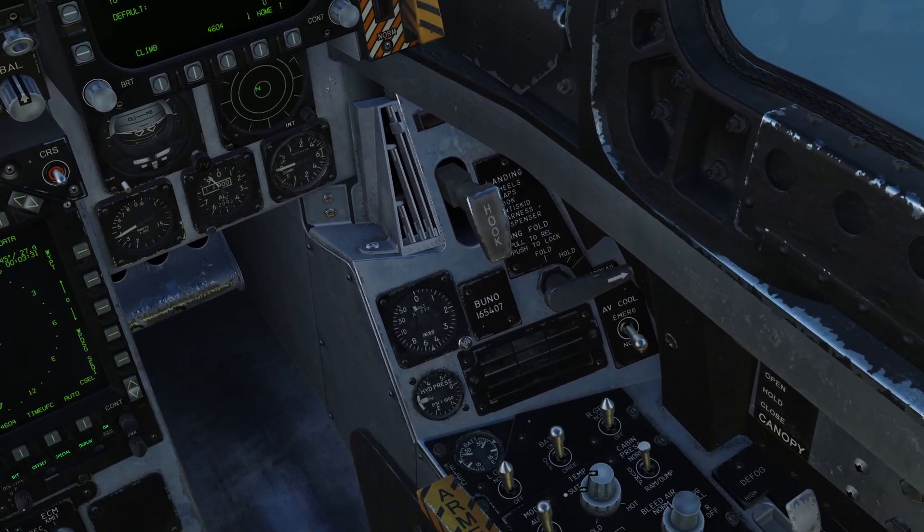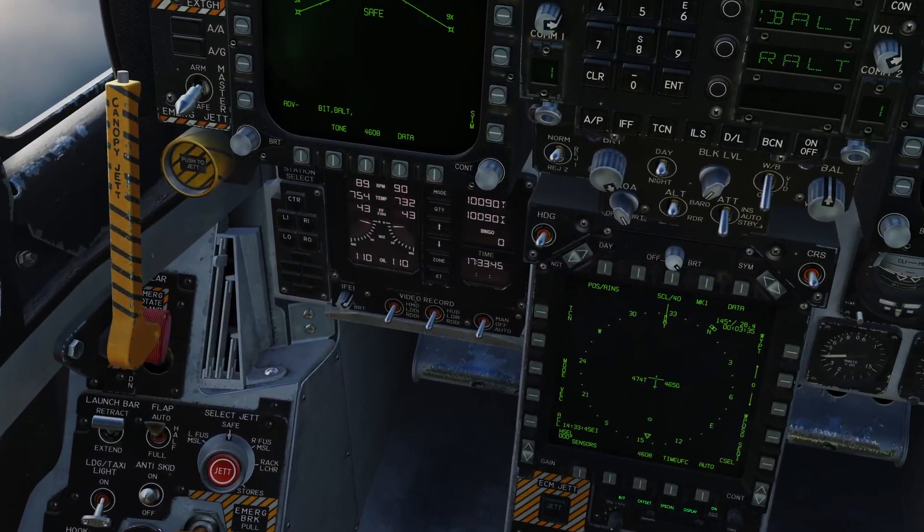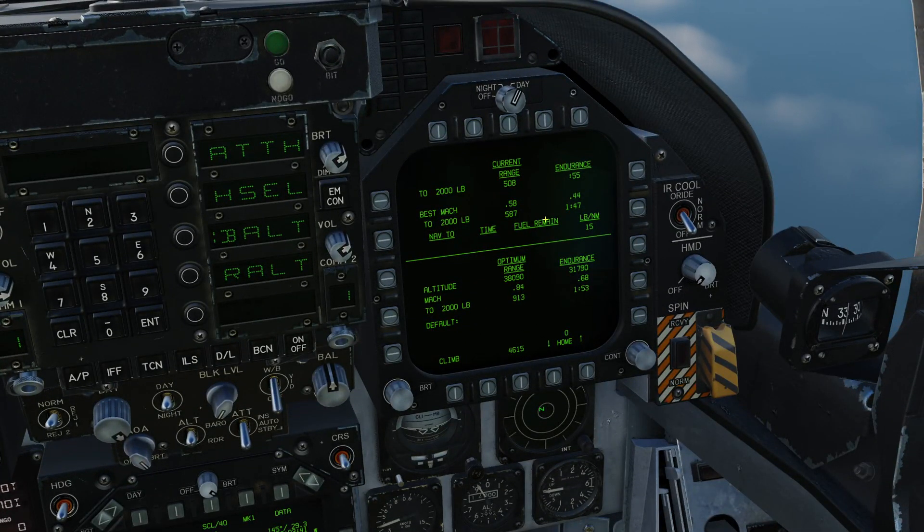Looking at the fuel gauge — we're currently just over 10,000 pounds of fuel. So at 10,000 pounds of fuel, if I was to do Mach 0.44, I could fly for an hour and 47 minutes.